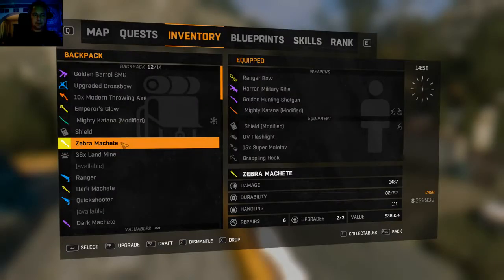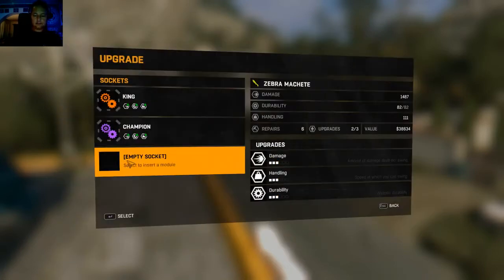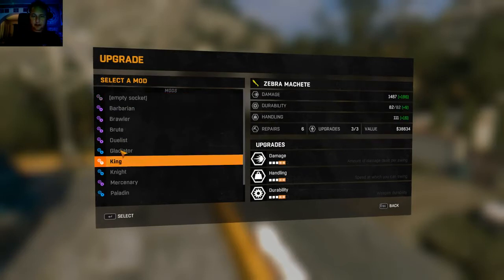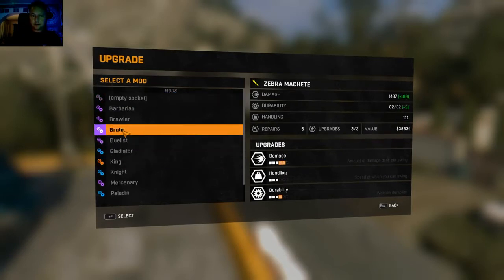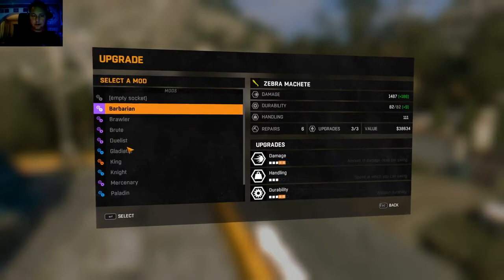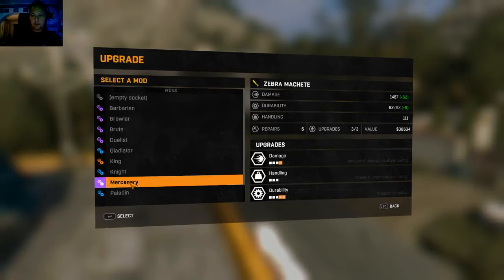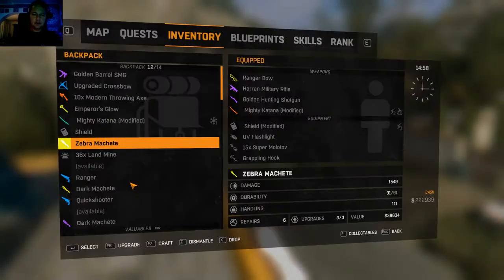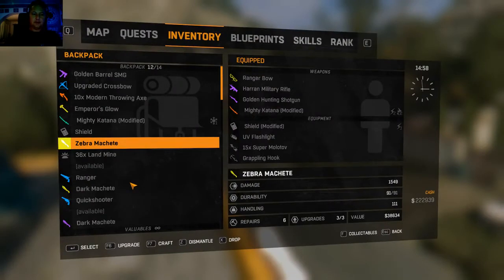Let's do one last upgrade. Let's see — another king, or maybe a gladiator, duelist, mercenary? The handling is already pretty good so we'll do the mercenary because it's already got really good handling anyway — over a hundred, it moves like a dagger. So that's the zebra machete with 1549 damage, 91 durability, handling 111, 6 repairs.